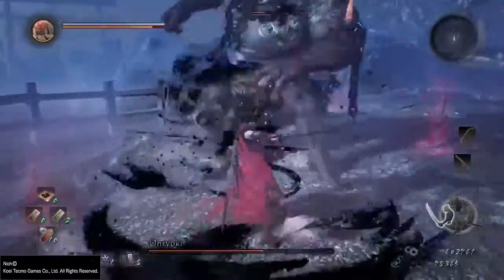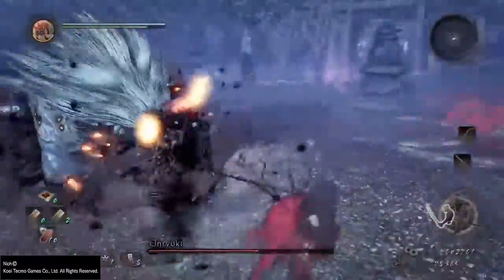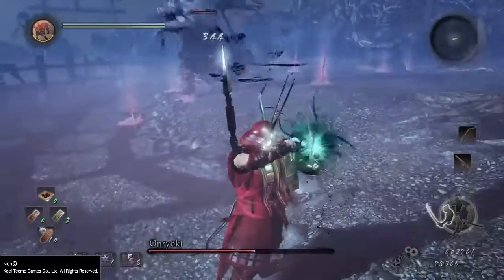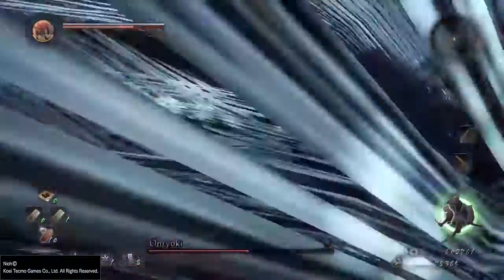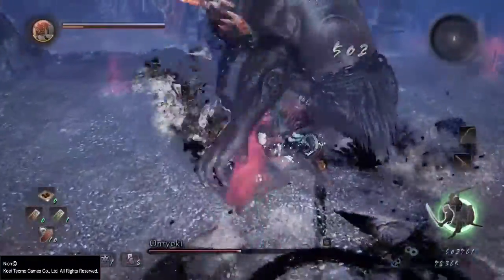Now back to the boss's abilities. Again, he has a very standard set of abilities. He has his jump attack, he has the large overhand, and he also has a slash combo which starts off as a single hit, but if it lands or you're in proximity for a second or third, he can land up to three hits. So be on guard for this.